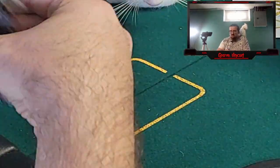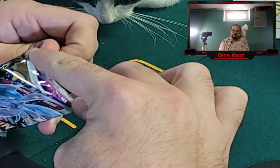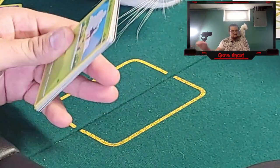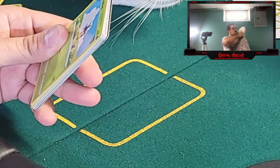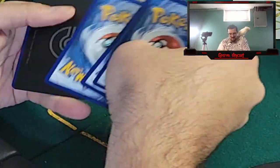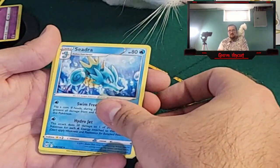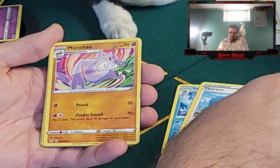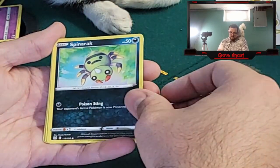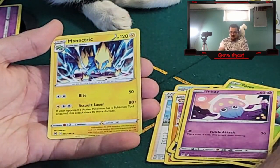We got a few packs left. Another V-Star card. Okay. We got Seedra, Thornton, Mindshael, Blipbug, Finneon, Spinarak, Paras, Inkay, Tynamo reverse, and a Manectric non-hollow.